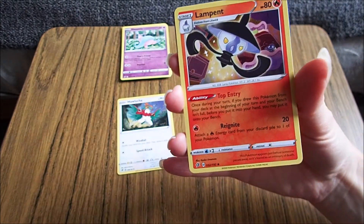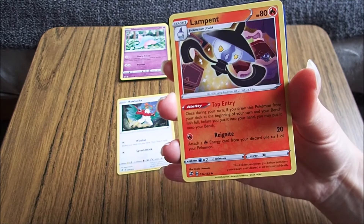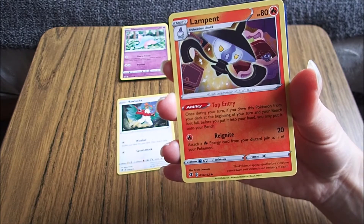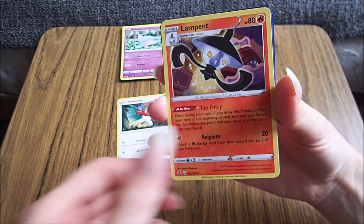Lampette. Do we have Lampette? Yeah, I think we do. And now we have Litwick. Well, we can read it anyway. Lamp Pokémon. This Pokémon appears just before someone passes away, so it's feared as an anniversary of death. Oh.